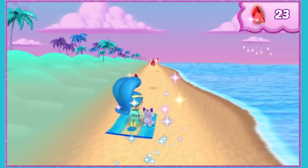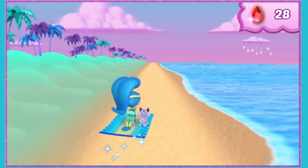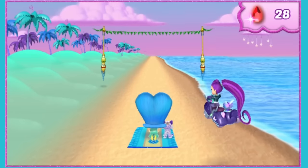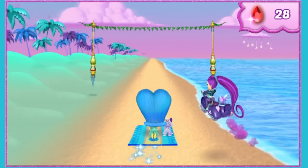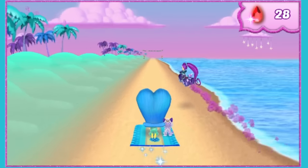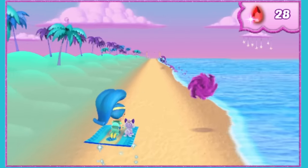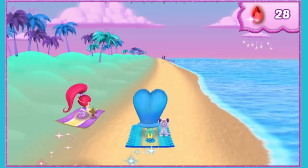Princess Samira placed other magic genie bottles along the way — we need to fly over them when we see them. It looks like Zeta is in the race, and she's cheating. Zeta's using her potions to try to slow us down. That sneaky sorceress wants the super celebration gem for herself.